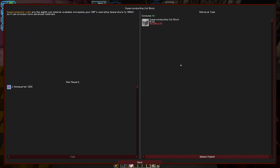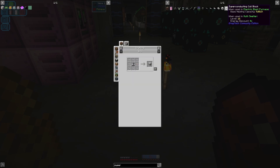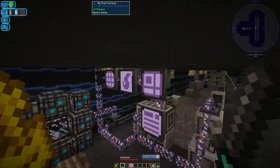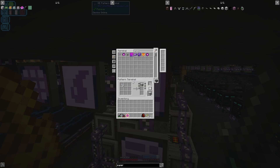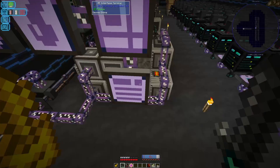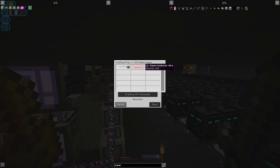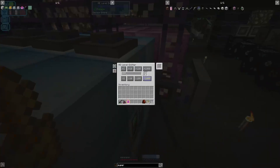Next step would be to make the superconducting coil block, which is used to make an electric blast furnace at 9001K. So, superconducting coil block in an assembler — let's get to work on getting that up and running. It's config 8. We're just going to need a whole lot of superconductor wire before we can do that. Let's change the level emitter so it's making 512.